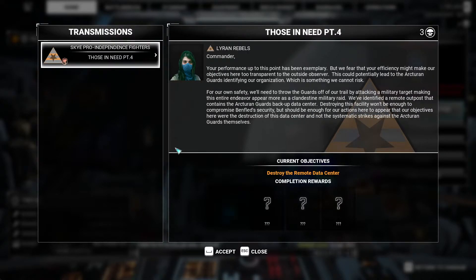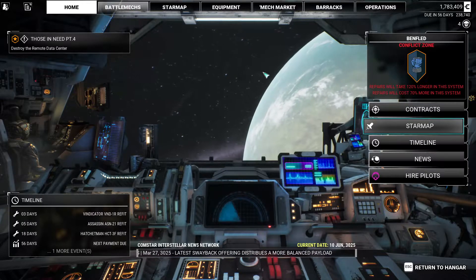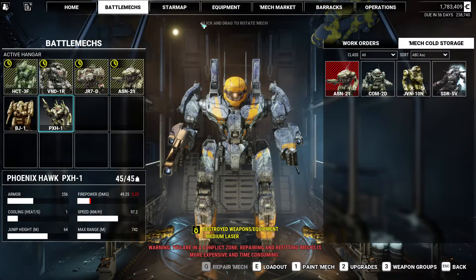Alright, let's keep going — Those in Need, part 4, Lyron Rebels. Commander, your performance has been exemplary, but your efficiency might make our objectives too transparent to outside observers. This could lead to the Arcturian Guards identifying our organization, which we cannot risk. We need to throw them off by attacking a military target — specifically a remote outpost containing the Arcturian Guards' backup data center — to make this appear to be a clandestine military raid rather than systematic strikes against the Guards.